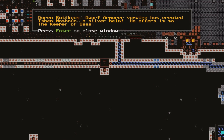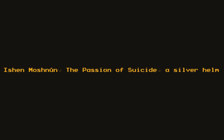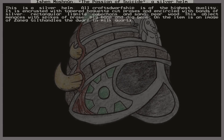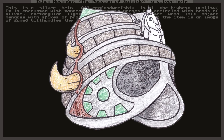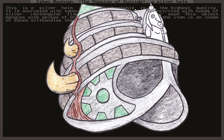Here's something — a new artifact. Doran Batakog, the dwarf armorer vampire, has created Ishen Moshun, a silver helm, which he offers to the Keeper of Bees. I was trying to get him to make it out of black bronze like those other armorer artifacts, but he would only use silver — I suspect that's because it's one of his favorite metals. Let's have a look at this thing. Its name translates to The Passion of Suicide. Terrifying and incredibly dark, and it's worth $38,000. All craftsmanship is of the highest quality. It is encrusted with tapered baguette-cut praises, encircled with bands of silver, rectangular lignite cabochons, and sand pear wood. This object menaces with spikes of preys, pig bone, and dog bone. On the item is an image of Xanag Guilthandles the dwarf in milk quartz. Very interesting, fairly simple — I do like it. Those touches of preys on there, as well as those bone spikes. Very cool.